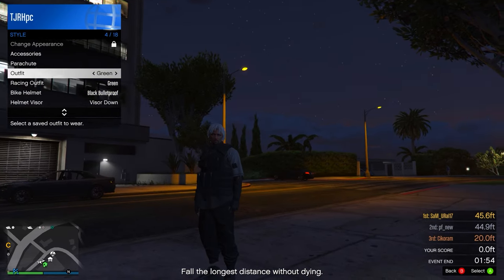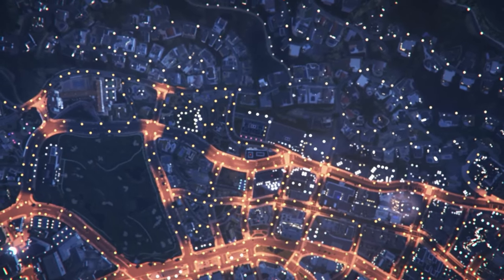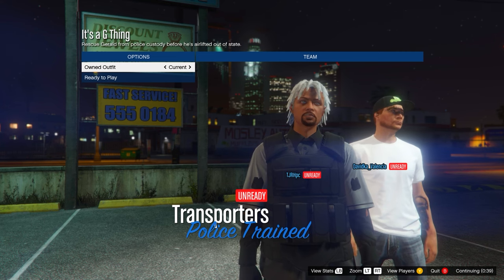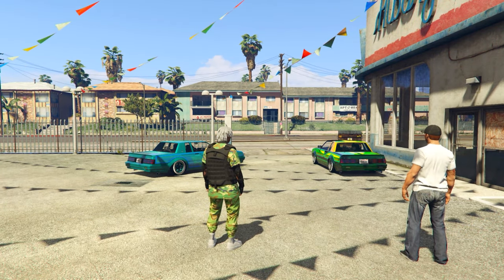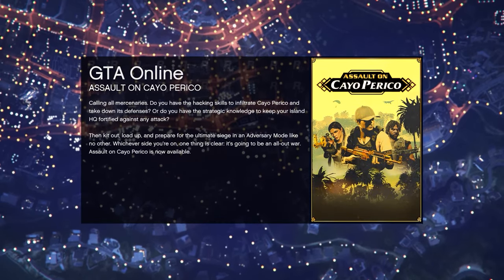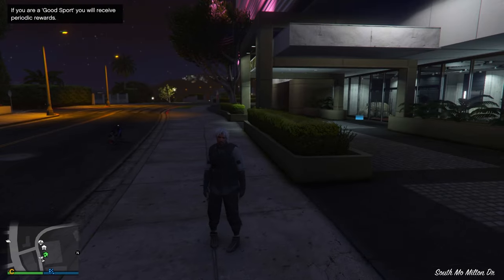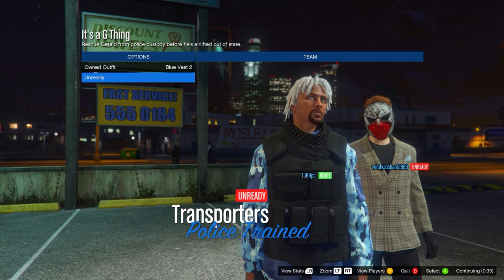You should now be able to equip that same outfit using your interaction menu. To get the next outfit, start up 'It's a G Thing' again — open your pause menu, go to online jobs, then bookmarked, and start it up on missions. Set the clothing to player saved outfits again, invite anyone, and start it up. In the menu scroll one to the right on owned outfit and ready up. In the mission, go to one of your apartment wardrobes, save your outfit, then quit the job using your phone. If you made more than two outfits, keep repeating this — scroll however many times to the right you need for each specific outfit.